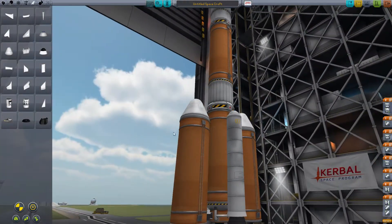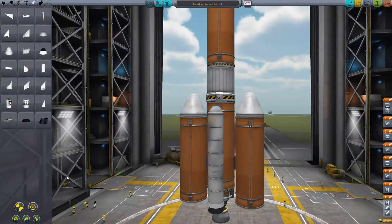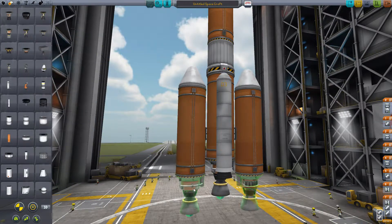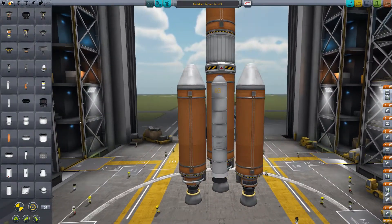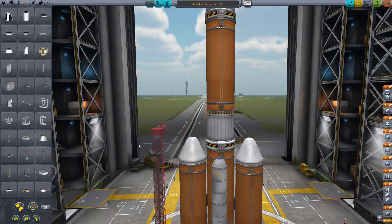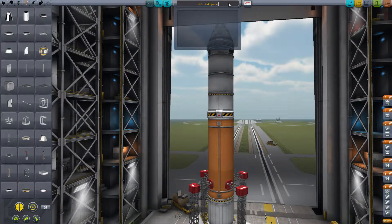Alright, I had to fidget with that a little bit, but got those on. Looks a little funny — I don't know that this is how NASA would do it. Let's put some mainsail engines on those guys too. I'm not really sure if this is how it would work. Let's just try that and see what it looks like when it launches. We also need a couple of these guys.